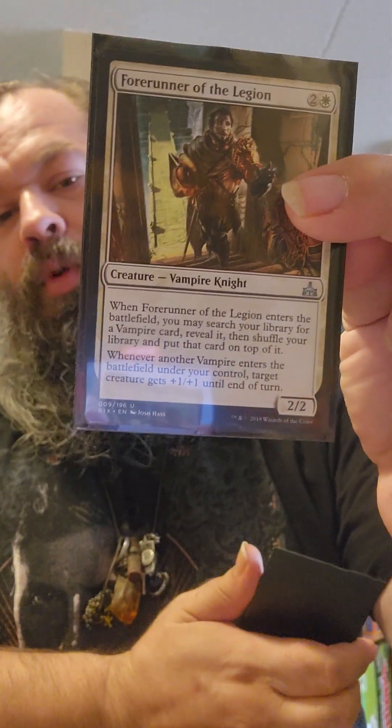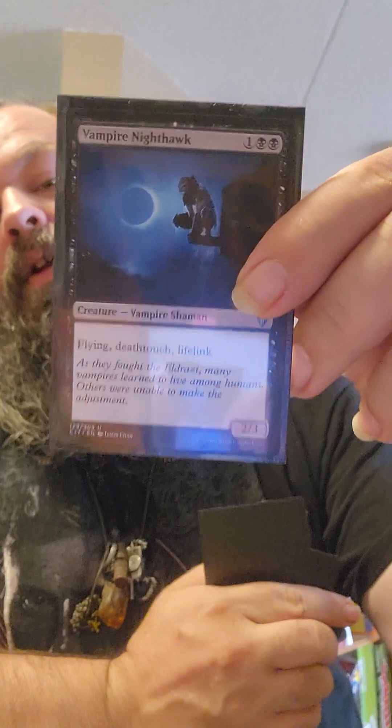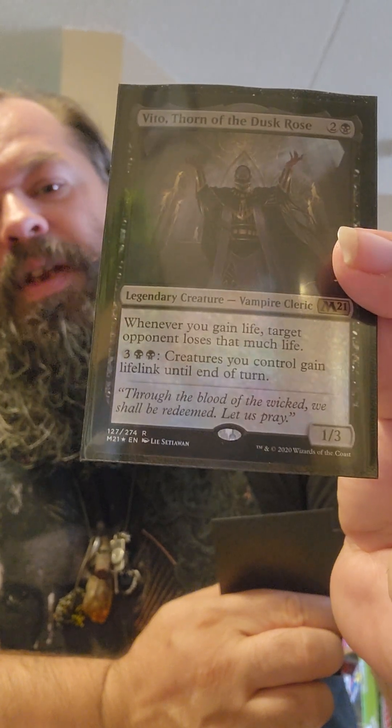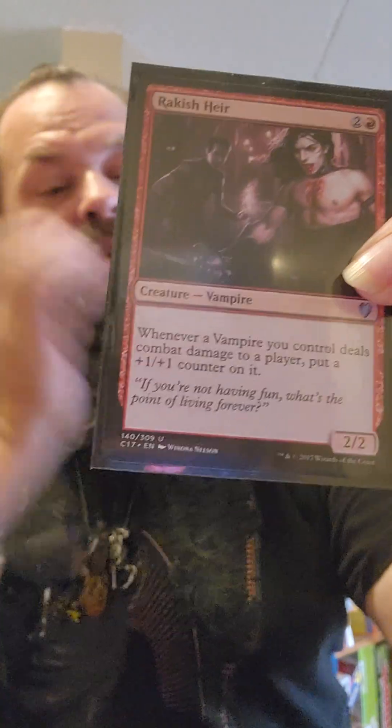Our three cost creatures: Forerunner of the Legion will get us more vampires and get things going. The captain will pump our guys up making them viable attackers. Yeheni is there for obvious reasons. Vampire Nighthawk — so many vampires to choose from, so why wouldn't you. Captivating Vampire gets our guys big again, pumps them all up. Vito, Thorn of the Dusk Rose — I love this guy. Mavren Fein, Dusk Apostle just makes a whole bunch of dudes every time he attacks. Rakish Heir gets our guys pumped up once opponents start taking damage — they'll get bigger and bigger so opponents will be forced into bad blocks.